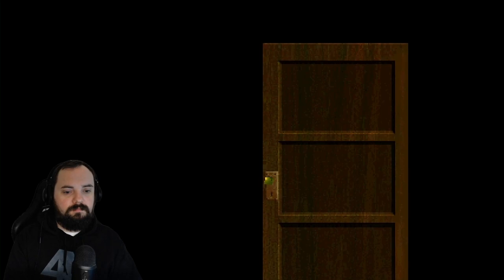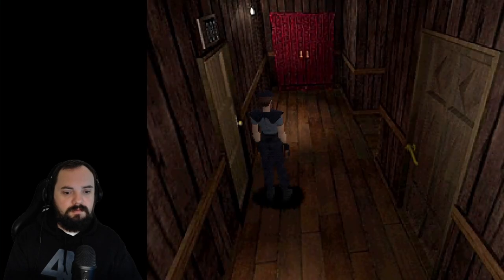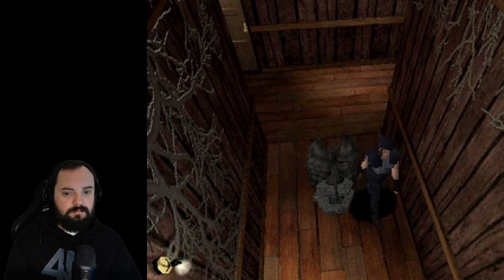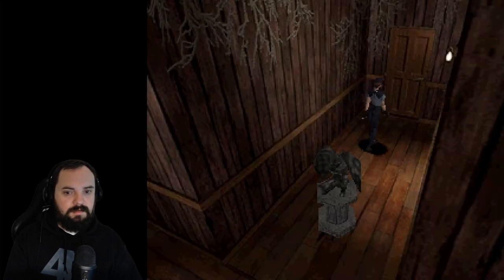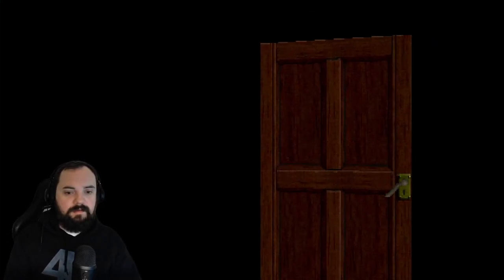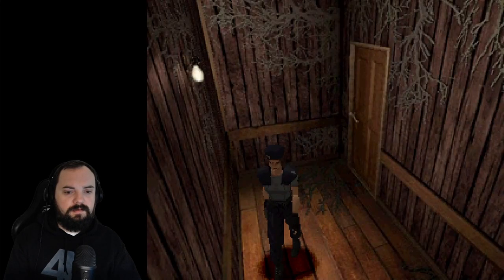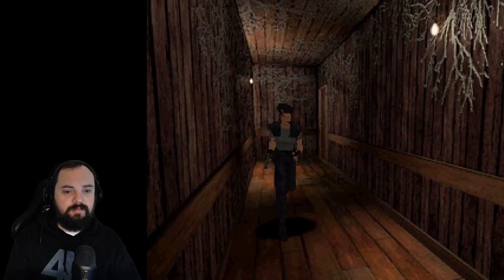So yeah, where do we go now? I guess I could go and try and pick up the key near the bees. There were also some doors near the bees that I haven't tried, I think. There's also the door with the passcode in the mansion that we haven't been in, right?